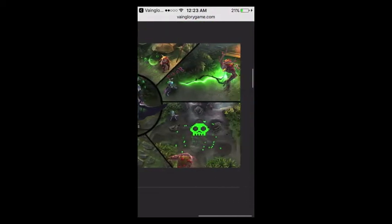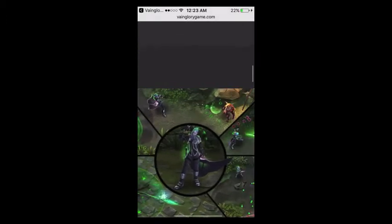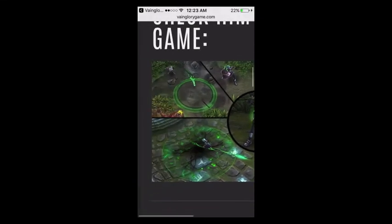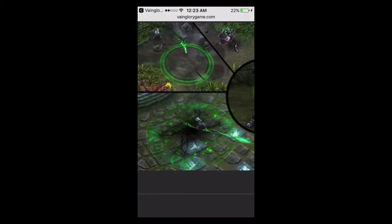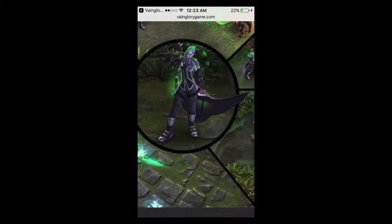That's the new empowered basic attack. I'm not quite sure what this one is — that might be the A ability, the Malice and Verdict. This is the Oblivion when it starts channeling. That's the new Drifting Dark right there. This is pretty sweet. That's the in-game model right there in the center — pretty cool looking guy.